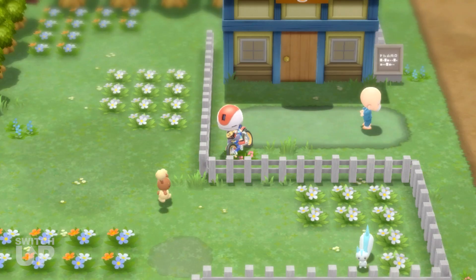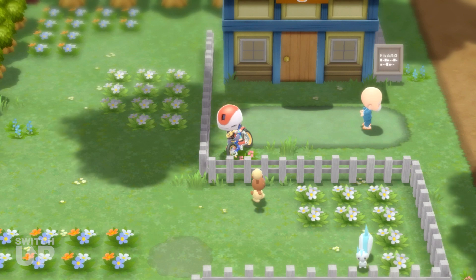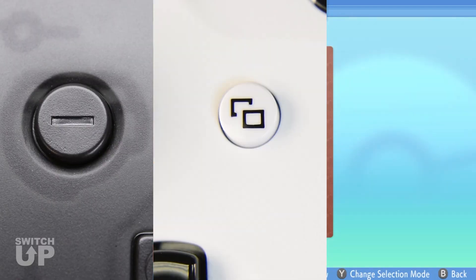It is recommended to collect the Shiny Charm for increasing shiny odds significantly. Your bike must be in fourth gear. Start by getting on your bike and positioning yourself in the bottom left corner used during egg farming. Open up the menu and navigate to a completely full box of eggs that you wish to start on.